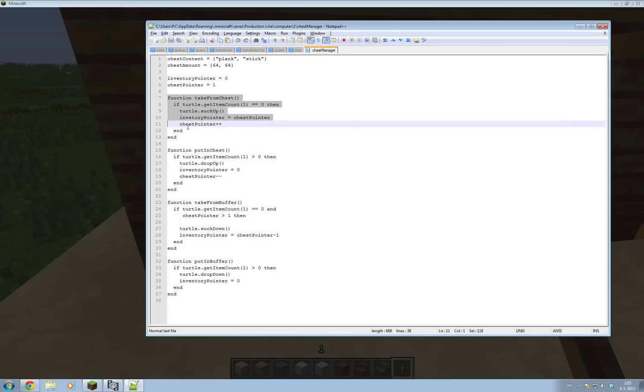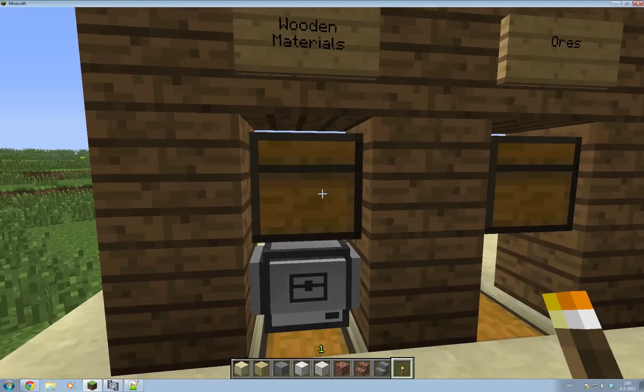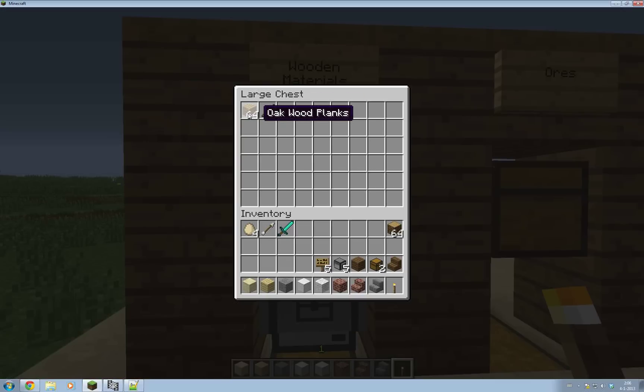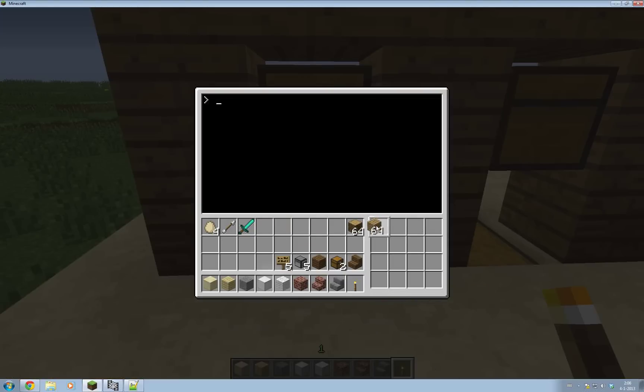I wrote a couple of functions which have to do with taking stuff out of the chest and putting them in the chest, and the same for the buffer — I'll explain what's going on there. When a turtle pulls something out of a chest you use the turtle.suck function, or suck up in this case — which is an interesting function name. When you suck things out of a chest with a turtle, you can't really decide which slot you suck from. What it does is it just takes the very first item and puts it in its inventory, grabbing all of them. So when it sucks from the chest at the top, it'll just grab the first item it can — and it'll have this stack of wood in its inventory.